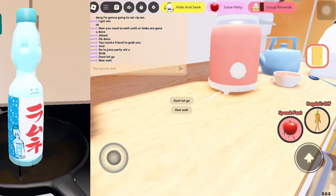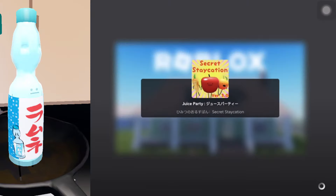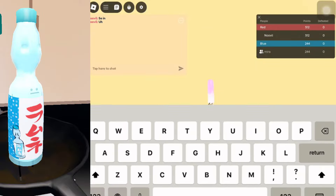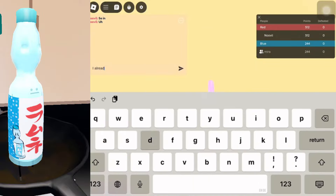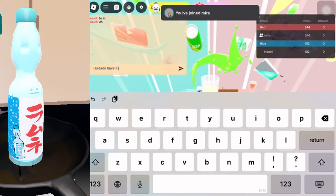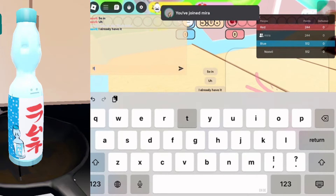Your friend pretty much wants to grab onto the stick and then your friend wants to go to the juice party. Then you'll pretty much get it — as you can obviously see, just follow exactly what's happening in the video and you should be able to get the secret Ramune bottle.